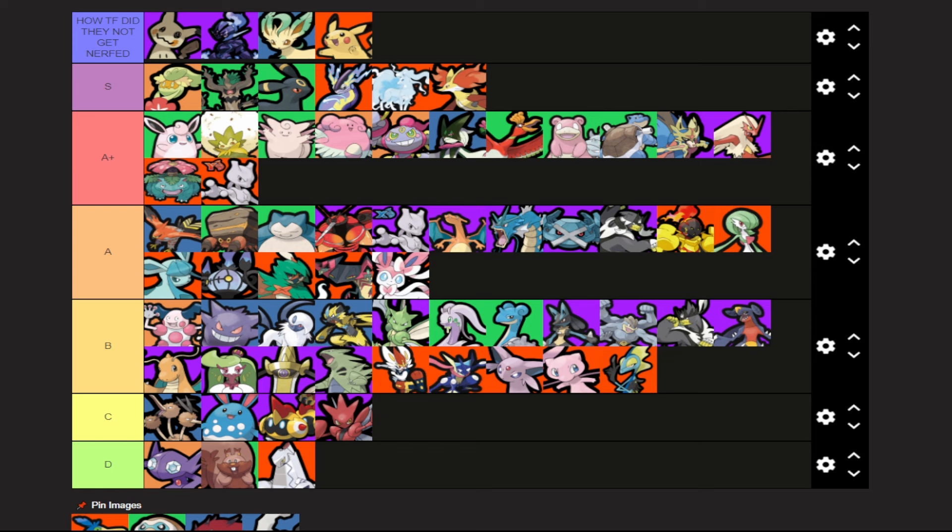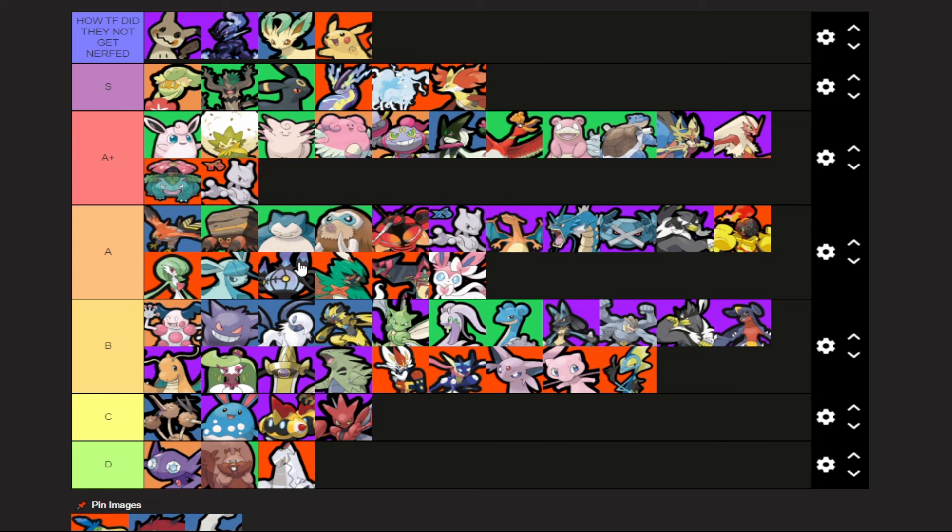Earthquake got its cooldown increased from seven and a half seconds to nine seconds. Why are they treating Mamoswine like crap? I had it in A tier previously — that's probably still fair. I don't think we can bump it down given the limited nature of these nerfs. Mamoswine is still really strong against some of these characters.